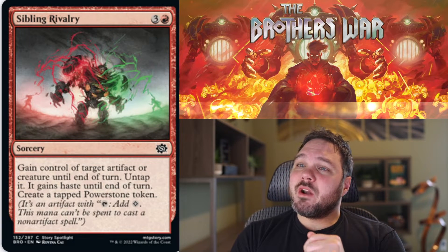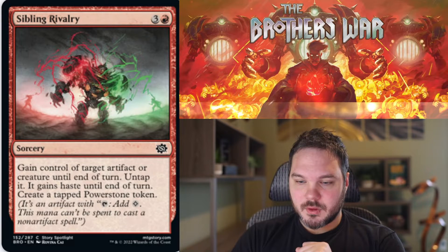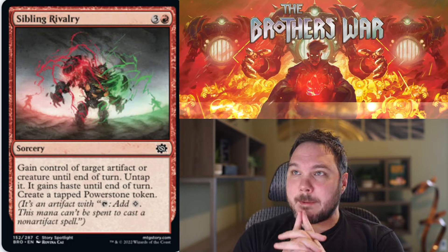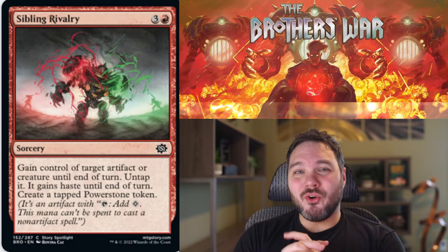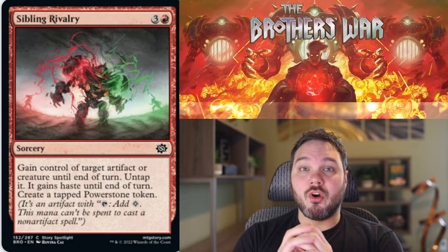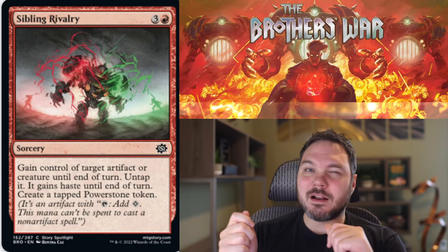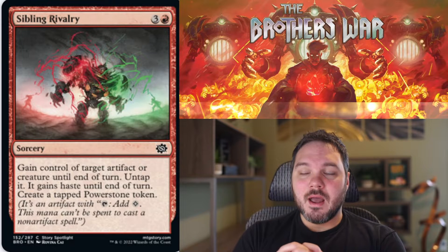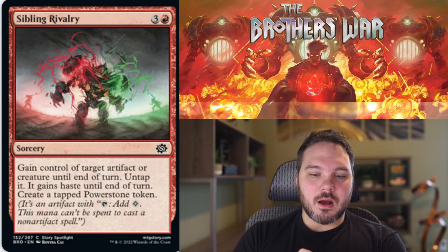Up next, Sibling Rivalry. For 3 and a red, you get a Sorcery — gain control of target artifact or creature until end of turn, untap it, it gains haste, and create a tapped Power Stone token. When you're in the Sacrifice theme this card is playable — we've seen this type of card come up whenever there's a sacrifice theme in a set. I think this is a pretty nice version, giving you a Power Stone token with it. I still don't really love these cards in general — you have to pay the four mana up front and then find a way to sacrifice the creature, which usually costs additional mana, so on average it costs about seven mana to do the full thing. But it has decent power. I'd give this a Synergy C-minus; when you're in Sacrifice, you're going to want to do this.